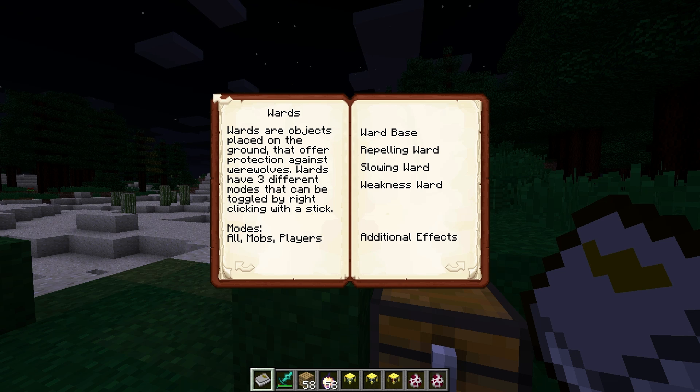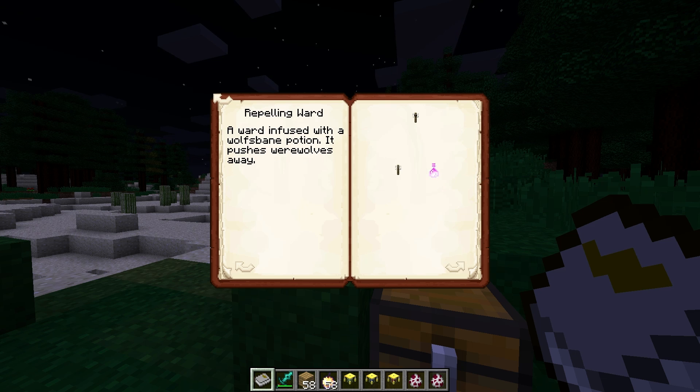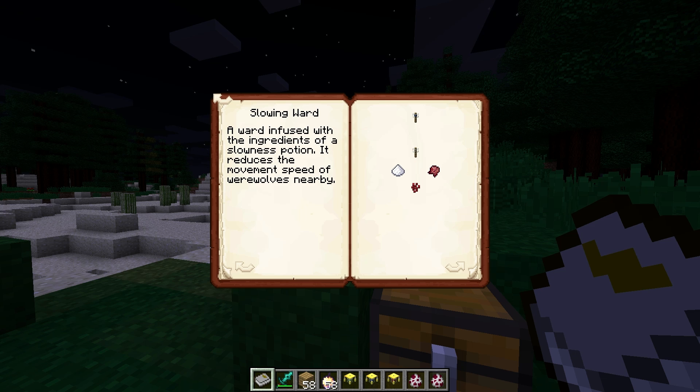Moving right along, we have wards — objects placed on the ground that offer protection against werewolves. They have three different modes that can be toggled by right-clicking them with a stick. First is the ward base, which has no effect on its own but is the base crafting ingredient. Then we have the repelling ward, which is a ward infused with a wolf's bane potion — it pushes werewolves away, repelling them from your land.